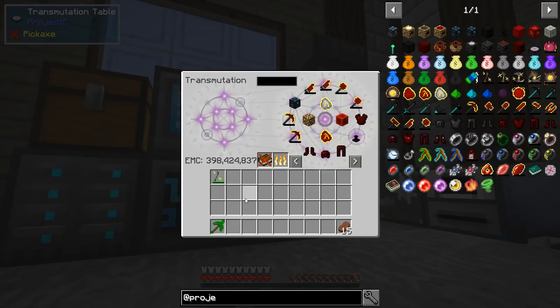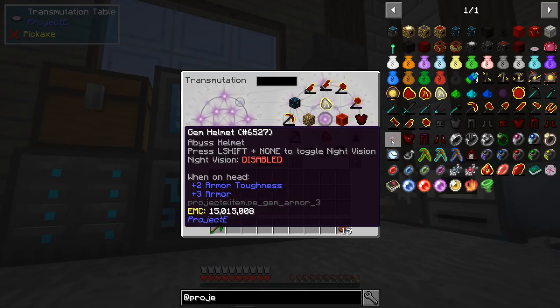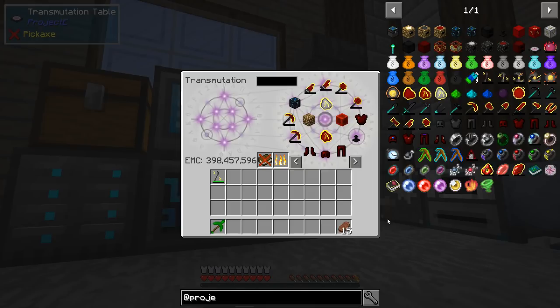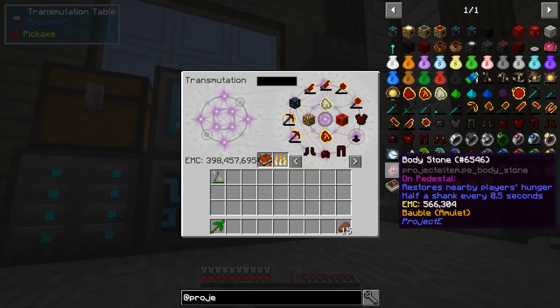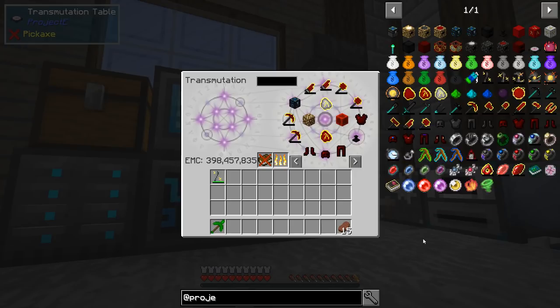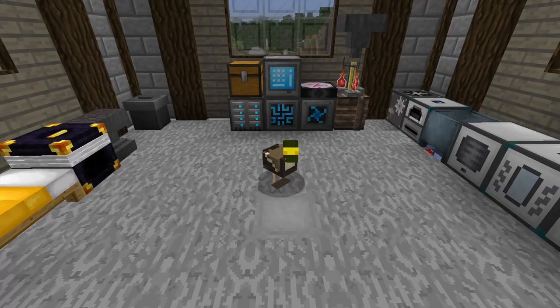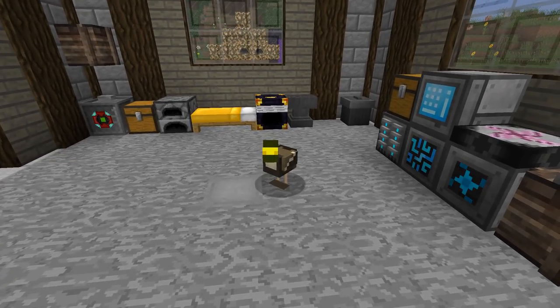I'm going to figure out how to craft the full set of gem armor — I'm curious to see what all those bonuses will provide. There's also a condenser that compresses items on the go, and a pedestal effect that makes nearby mobs move one tick — some funky things I'm curious to explore. I still need to figure out what to do with those stars. We'll take a look at the quests and start working on those. Anyway, this has been Scrook the Duck — thanks for watching, bye!